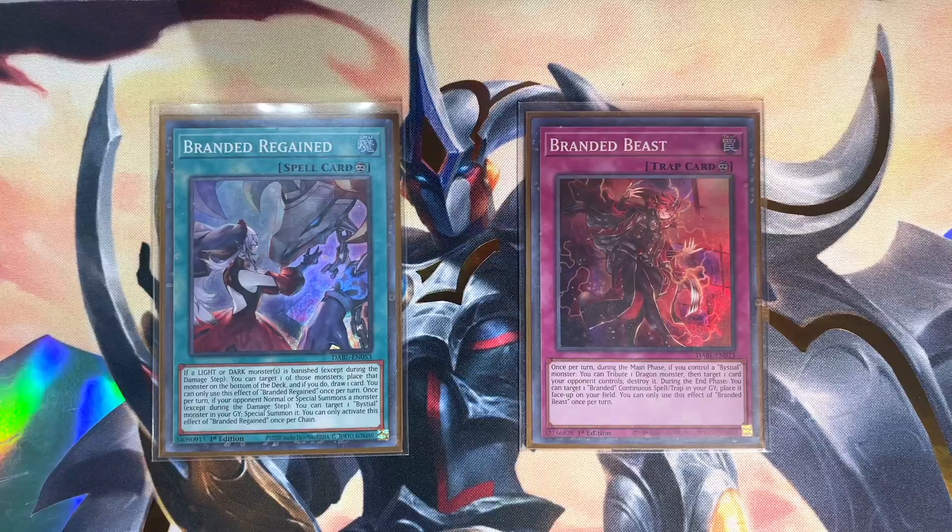It's very important to keep these interaction points in mind going into a format where hand traps are going to start to make a resurgence. Branded Regained and Branded Beast work best together — what Regained lacks, Beast makes up for and vice versa. If your opponent normal or special summons a monster, Regained triggers to special summon a targeted Bystial from grave, which in turn sets up Branded Beast, allowing you to pop a card during the main phase using a Bystial and a tribute Dragon as cost. Any card that handles floodgates and cards like Baguska is an easy main deck include.